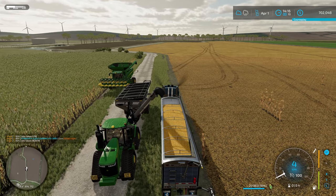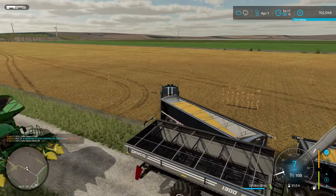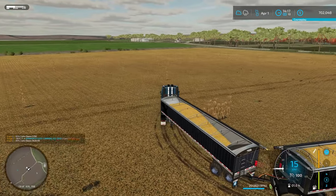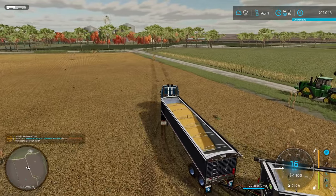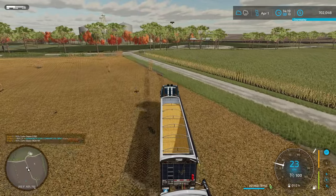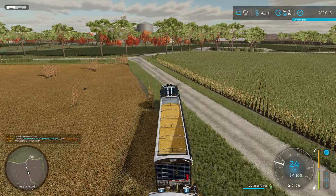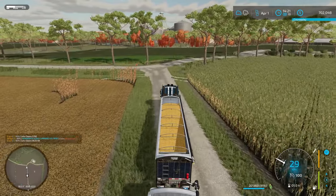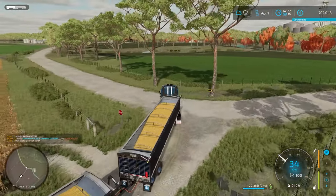We'll get this offloaded into the silo - we've got 201,000 liters of corn off this field. We'll get this back into the silos and then come back and pull the rest of the equipment in. Actually, before we pull the equipment back, we'll grab one of the other tractors with one of the cultivators and bring that over to get it started on cultivating. While it's cultivating the field, we can be moving all the other equipment back to the farm.